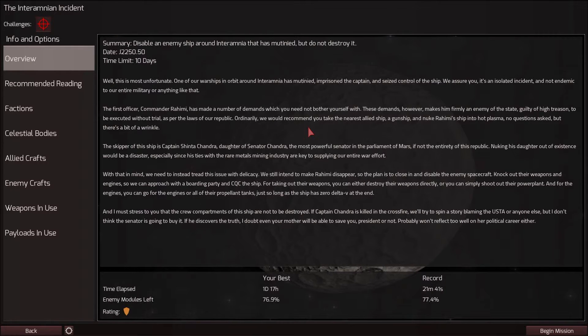We have to deal with a mutinied ship that is around Inter-Omnia. Well, this is most unfortunate. One of our warships in orbit around Inter-Omnia has mutinied, imprisoned the captain, and seized control of the ship.